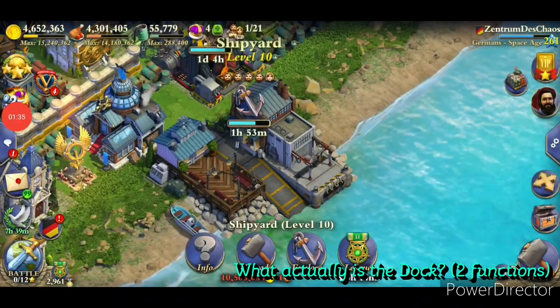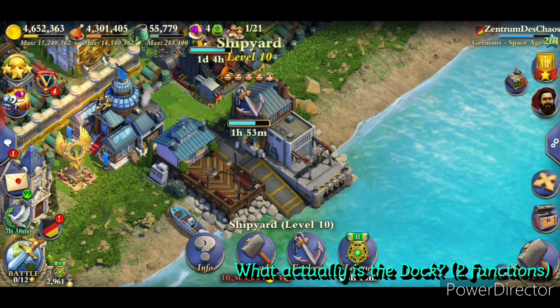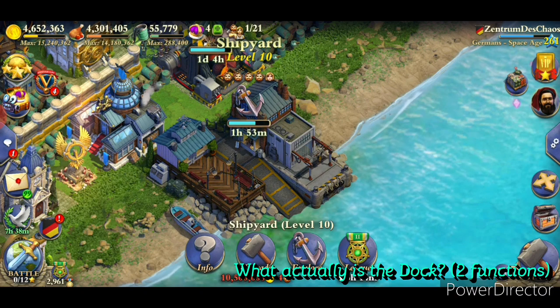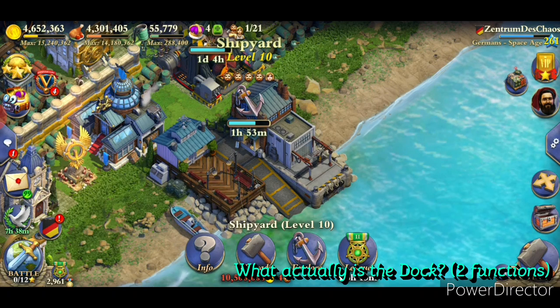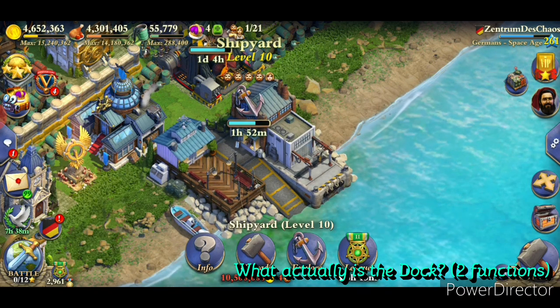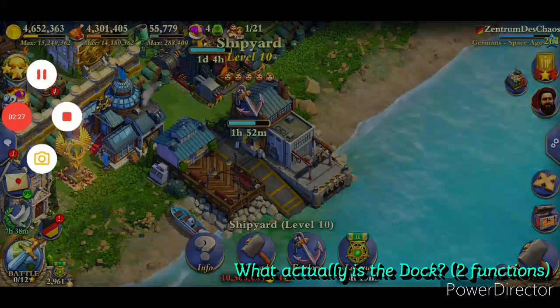The dock is a building we cannot relocate — like the museum, the alliance gate, and the embassy, it is fixed in its location and is there from the very beginning of the game. We don't have to build it, we simply upgrade it. It has two main functions: first, the league boat bonus, which depending on your current league gives you some resource benefits every 24 hours. This is the very old function which it has had since Domination existed. Second, approximately one year ago, the exploration or expedition function was implemented.